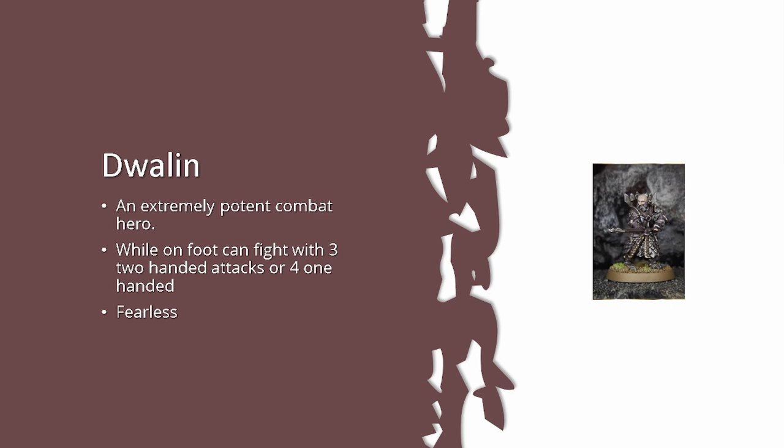Ten dice wounding on fours versus eight dice wounding on threes — because of how Double Strikes works when splitting attacks, you can cover five models in a combat instead of four. He is absolutely phenomenal on foot even if dismounted. The only problem with Dwalin is that Thorin exists, because free Heroic Combats are too hard to pass up for what they do in the game — and Thorin self-banners while Dwalin doesn't.